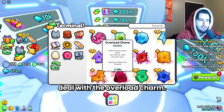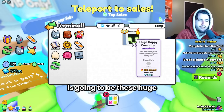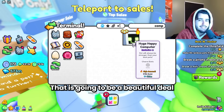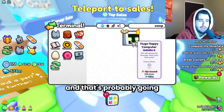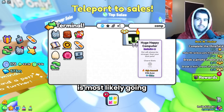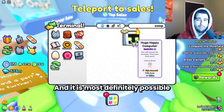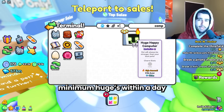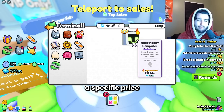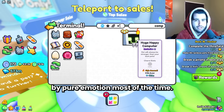Pretty much the same deal with the overload charm. I think the safest bet is going to be these huge happy computers, especially if you can find them right now for wrap or below. That is going to be a beautiful deal and probably have the most potential upside. Because there's so much volume of this item, it is most likely going to be rising the quickest out of anything. It is possible we see 20 million diamond minimum huges within a day or two of this event ending. I'm not going to say a specific price since that's driven by pure emotion.